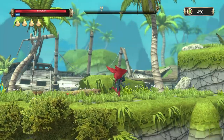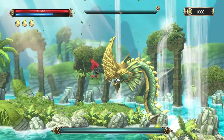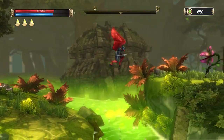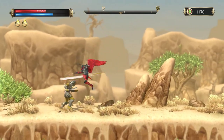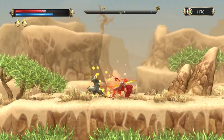Krut is a hack and slash side-scrolling platformer based on a 2018 Thai animated film entitled Krut the Hemofan Warriors. While I myself am not particularly familiar with Thai mythology, it does appear that both the game and the film draw from this as a reference point.